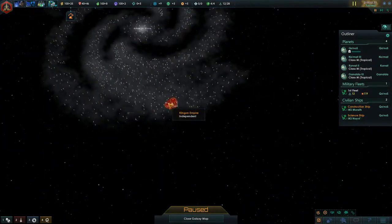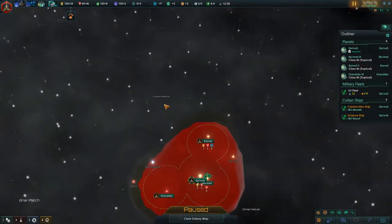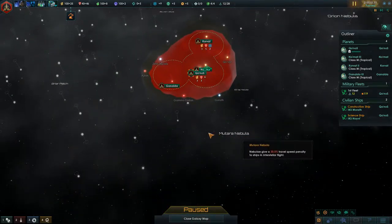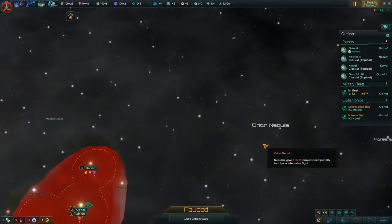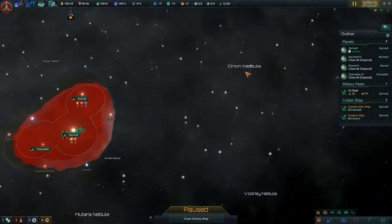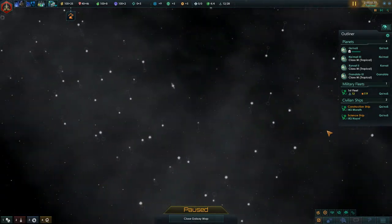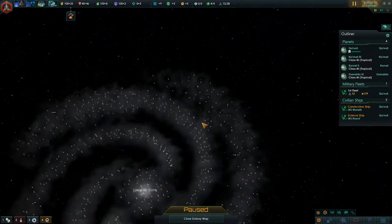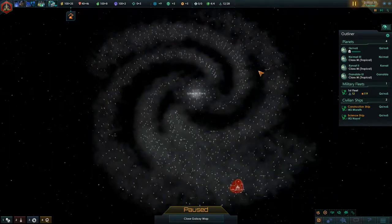We have this nice little corner of the galaxy. There's the Briar Patch — if you remember Star Trek Insurrection. And the Matara Nebula, that's from Wrath of Khan. The Orion Nebula — that's where the Orions are. And the Borg actually start out up here. Alpha Quadrant is here, Beta Quadrant is here, Gamma Quadrant is there, Delta Quadrant is there.